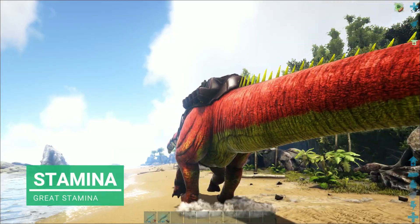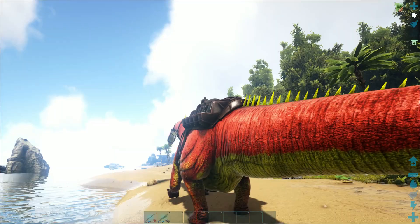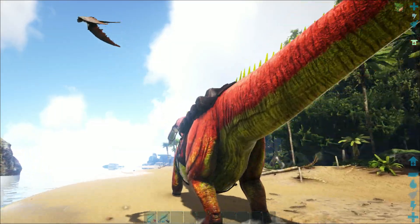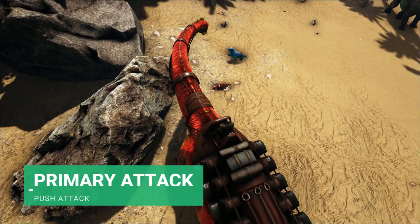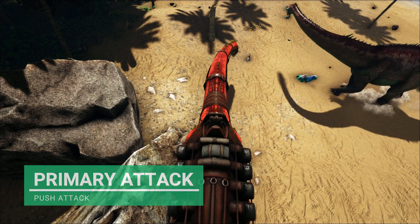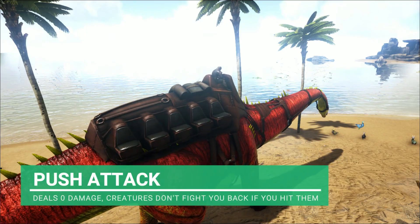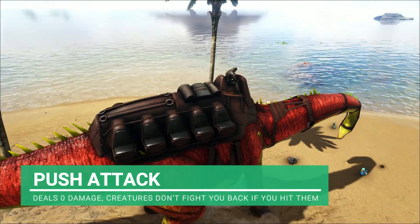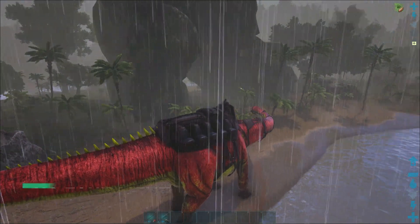The stamina is pretty decent as well - it doesn't go down as quickly as I thought, especially considering how fast it is when sprinting. The Diplodocus has one attack, which is just a push. It deals zero damage, and creatures don't even acknowledge it as an attack - they don't even run. So you can push things around with absolutely no consequence.